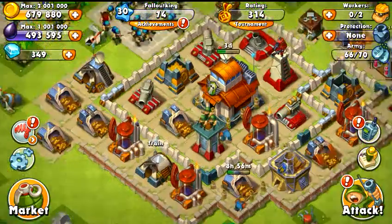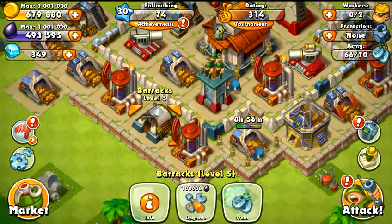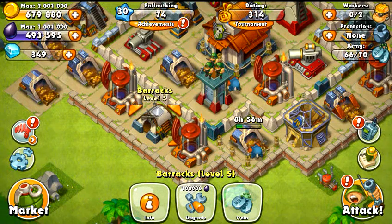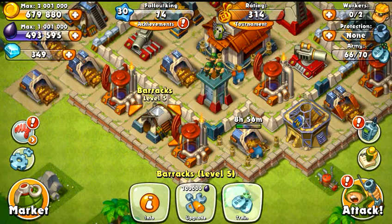Floridian here on Jungle Heat, going to be taking a look at the barracks. For new players wondering how much it costs to go from each barrack level, I'm going to show you a level five. It costs 100,000 oil to go from level five to level six.